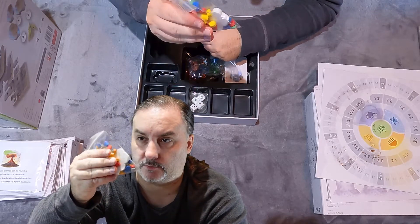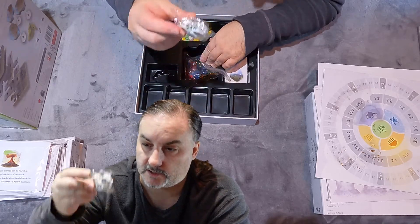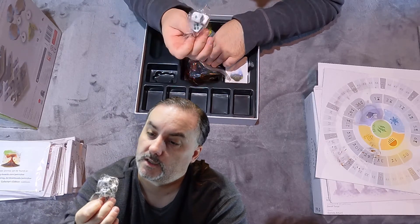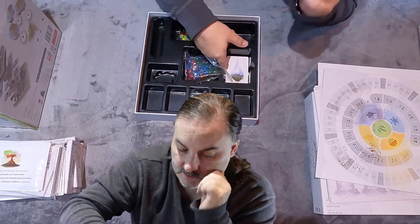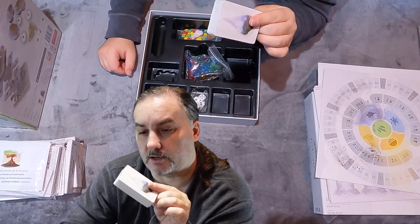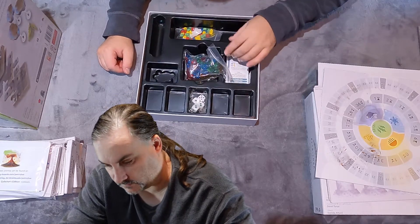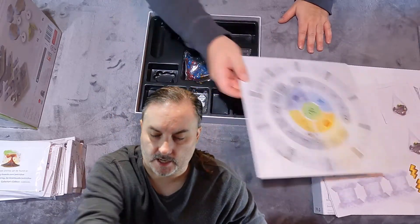We've also got a cloud token and some beautiful colored wooden pieces. There are four dice — one of which I believe is just a normal D6 and the other ones are different. Then we've got a stack of cards — not a huge stack, but probably plenty to play the game. That's everything that came in the main game box, so there's not a lot in there.